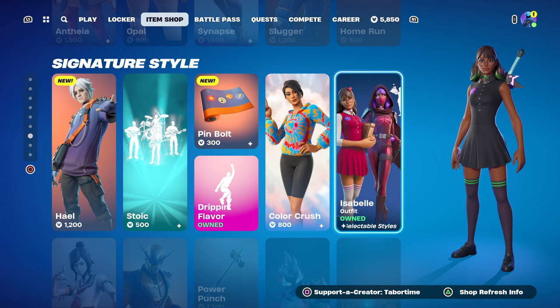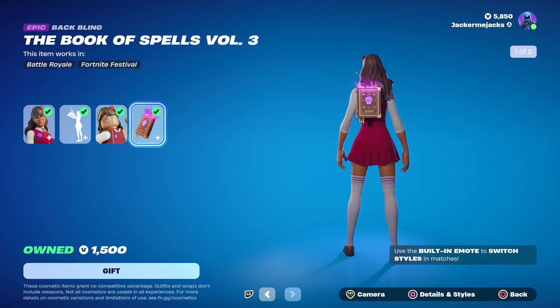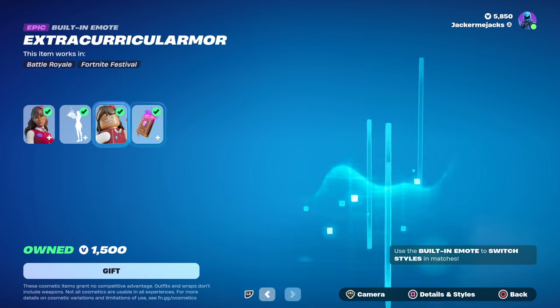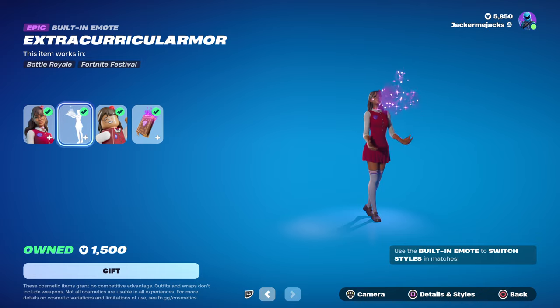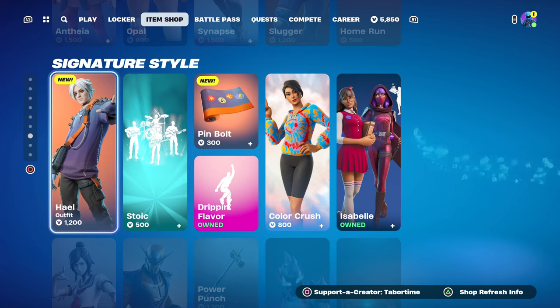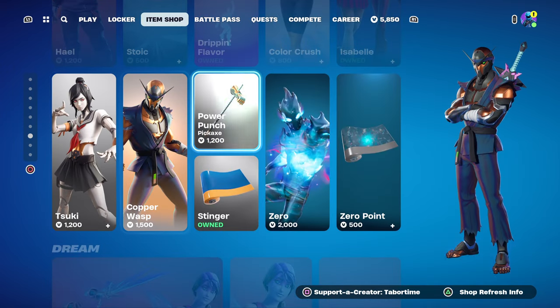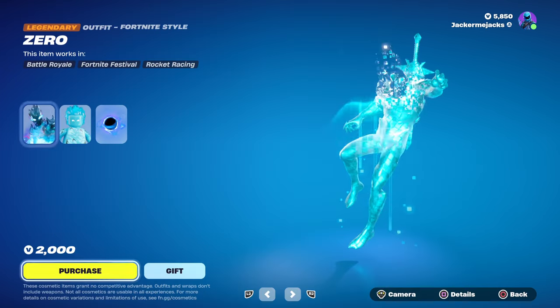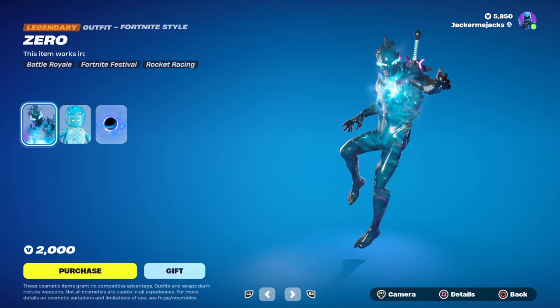Color Crush is back plus Isabel — we haven't seen Isabel in a while. She's got like nine different versions of herself. This is the original one. Jack likes this one — Extracurricular — armor, pretty sweet transformation emote. Suki's back plus Copper Wasp — got the Power Punch Stinger.